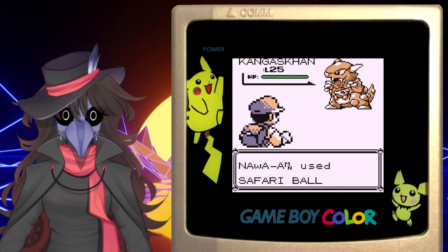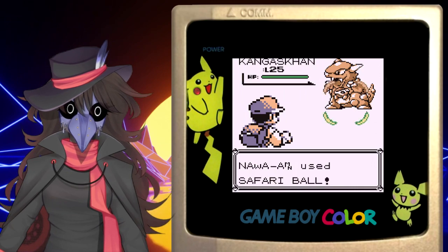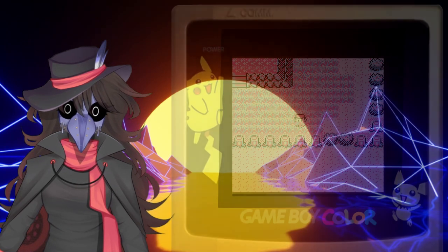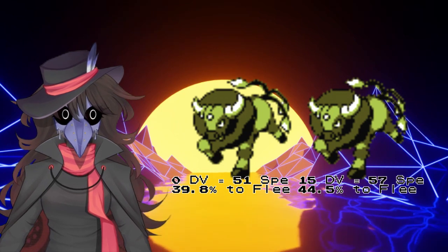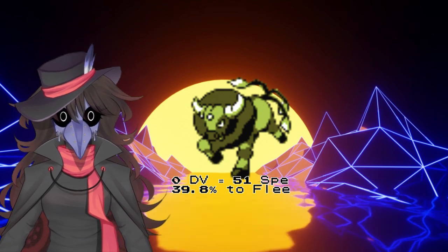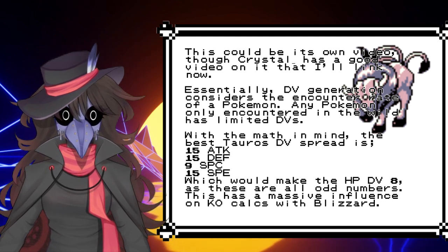Let's look at the best reason to use the Safari Zone — Tauros — once again. Tauros has a 6.451% catch rate against the Safari Ball, and a perfect speed Tauros has roughly a 44.5% chance to run every turn. Plugging this into the calculator on Cabledragonflies, which averages out the DVs, if you do nothing but throw Safari Balls, the chance amounts to about 14.22%. With a rock, this plummets to 3.58%, and with bait it's 7.87%. Keep in mind that a Pokémon with higher speed DVs has a higher chance of running, so really, you may have encountered the perfect Tauros and it just ran away.